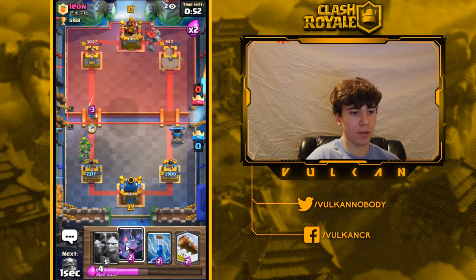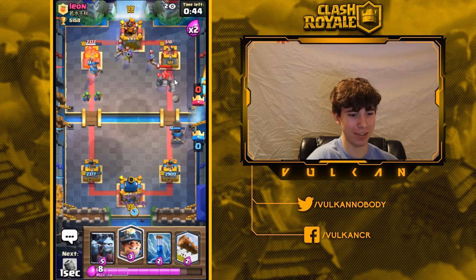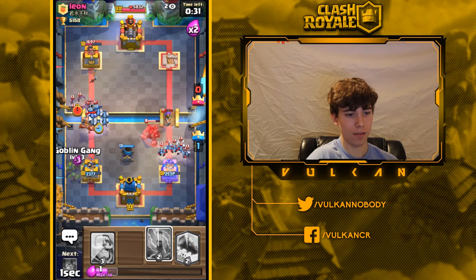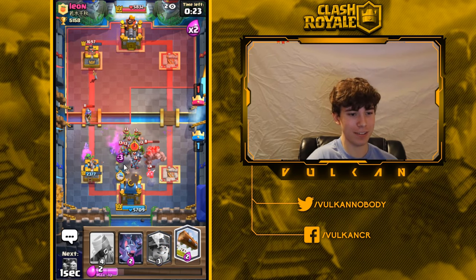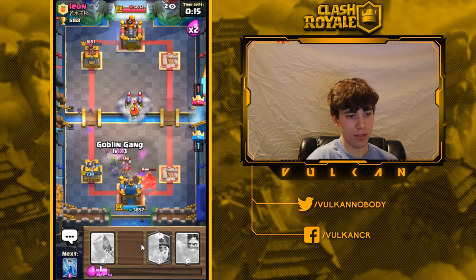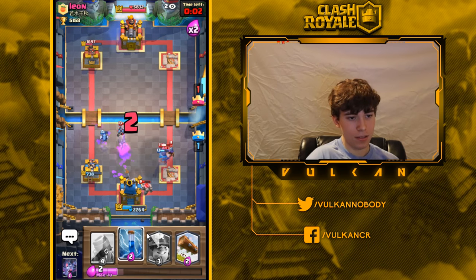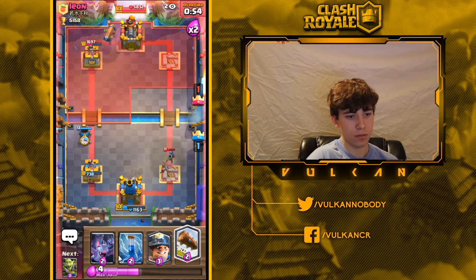I don't want to let him build up too big a push, so I'm going to the opposite lane. Unfortunately the knight didn't hold out — that's going to turn out poorly. I need to get rid of that musketeer. I think I'm going to have to give up the right tower. This is a really bad situation — I just don't want to get three-crowned.